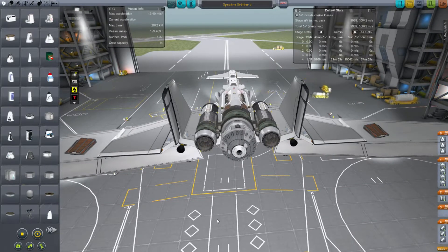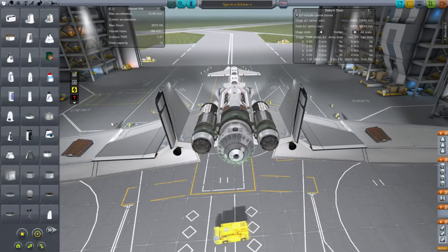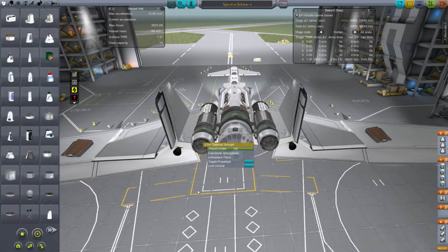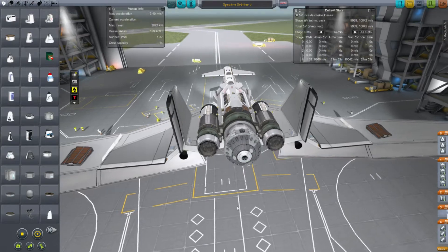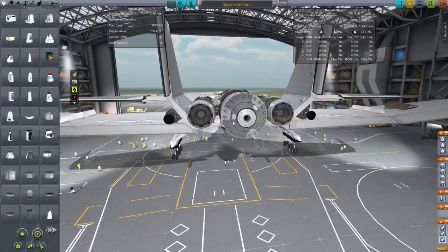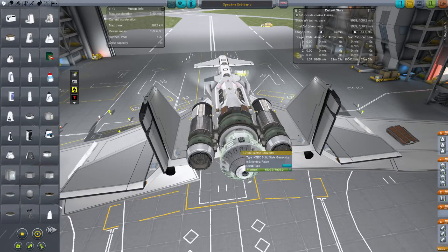I didn't do any aerobrakes or anything because I had so much delta V. These fusion engines, this fusion engine, and these thermal turbojets are just amazing for delta V and efficiency. This fusion engine uses deuterium and mainly uses electricity and whatever. It's awesome. It's really interesting to fly — flies relatively the same as the other Spector Orbiter.